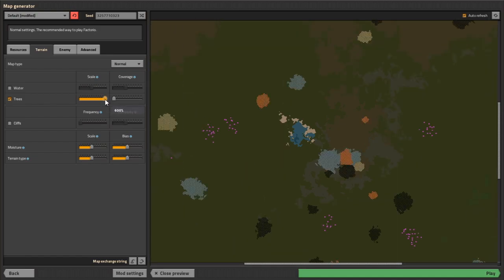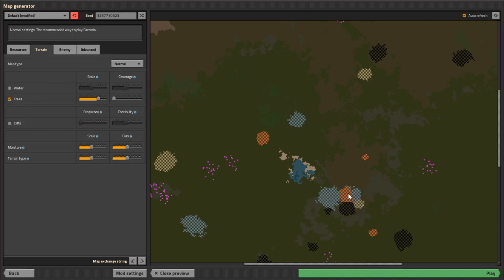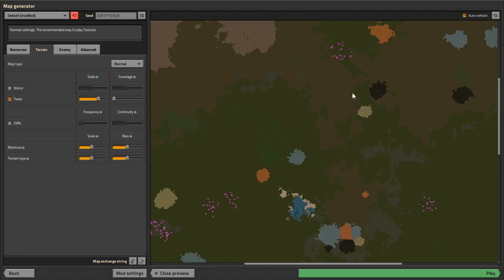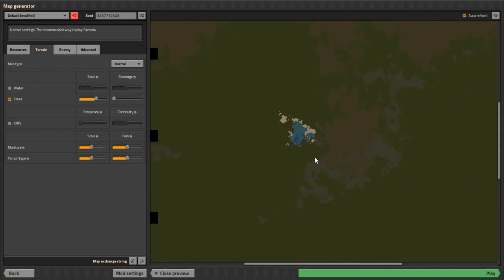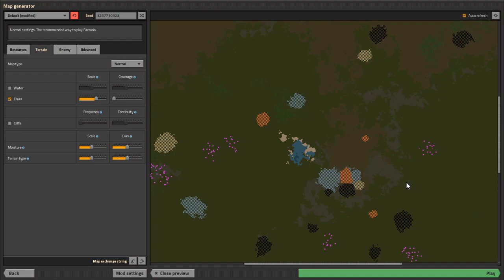In yesterday's playthrough I had to go very far afield to find any trees, so I want to tweak this a little bit. This is going to be my main resource patch and I'll have a main bus running north. I don't want trees right here, but I do want trees nearby because we're going to be using them for power poles. I'll bump coverage down just a little bit more to get that right.